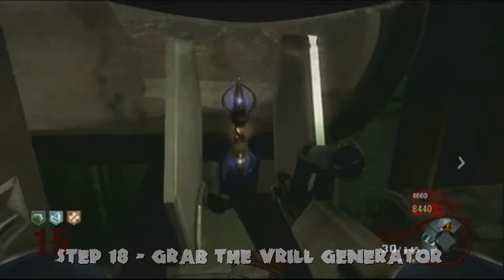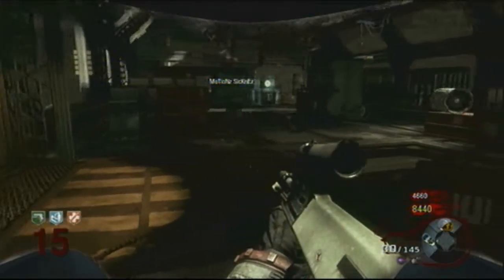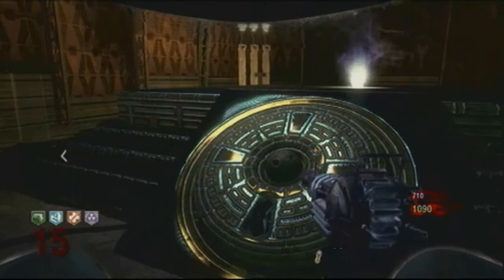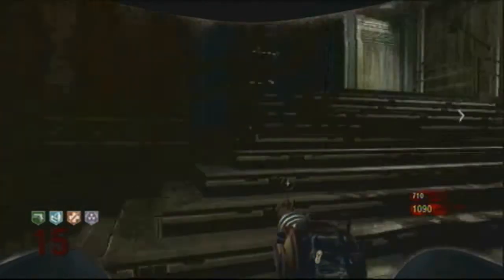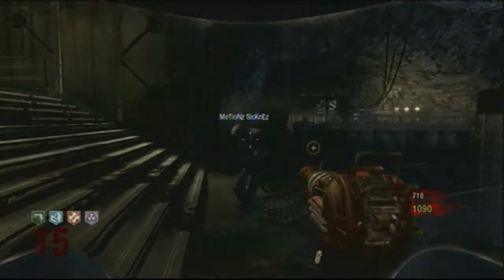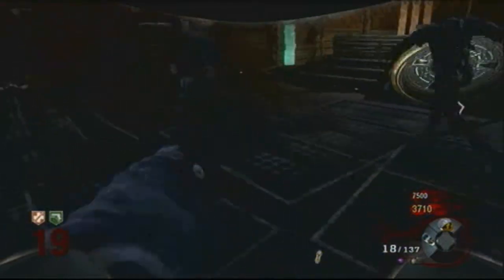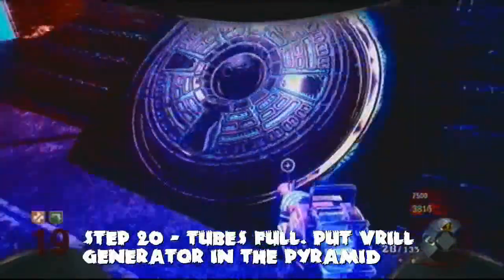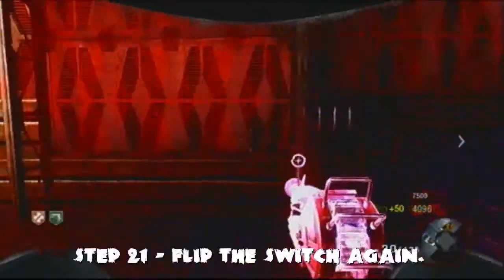Once the dialogue is over, grab the charged-up golden rod — apparently called the Reeel Generator — and take it back to the pyramid. Four more tubes will come out, which again need filling with zombie souls. This can get very difficult at high rounds; we were on round 15 and it took four rounds to fill the tubes.